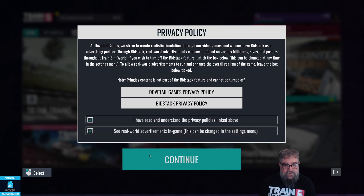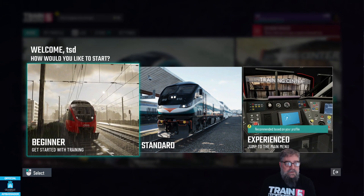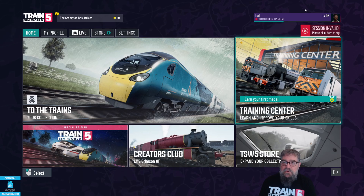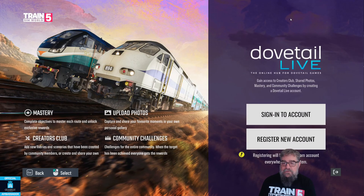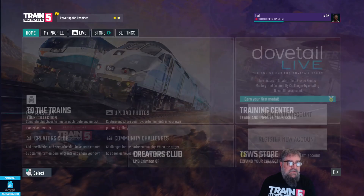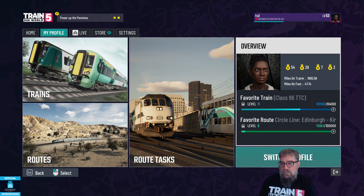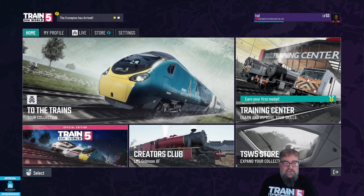It loads up my profile — we agree to all of the things of course — and it's recommending I'm experienced based on my profile. We've got level 53 that we can see, and my medals and levels have come over. My level looks kind of low because I keep blowing it away since I'm changing builds all the time.